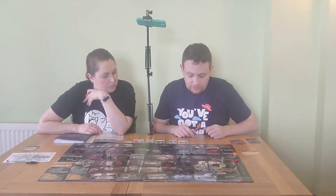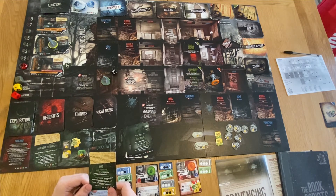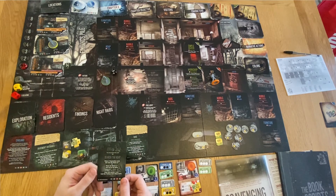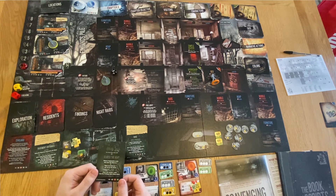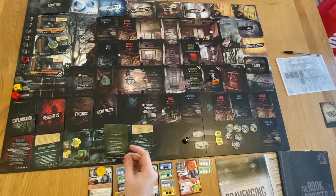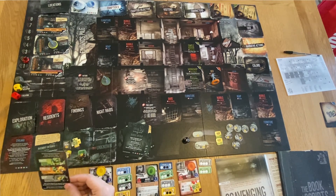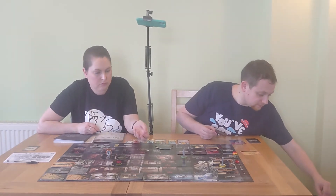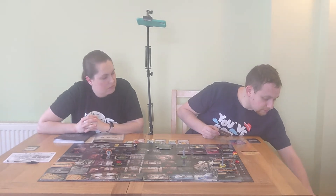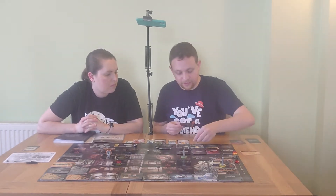Final exploration card: bars - we don't have any bars, so we discard and draw a new card from the exploration deck. The new card: search the heap - raise noise by one, then draw and resolve one card from the findings deck. Rolling the heap chart: electrical part, pens, and a cigarette. Rolling the black die gives three - nothing for special findings. We take the electrical part. That is the end of our scavenging.